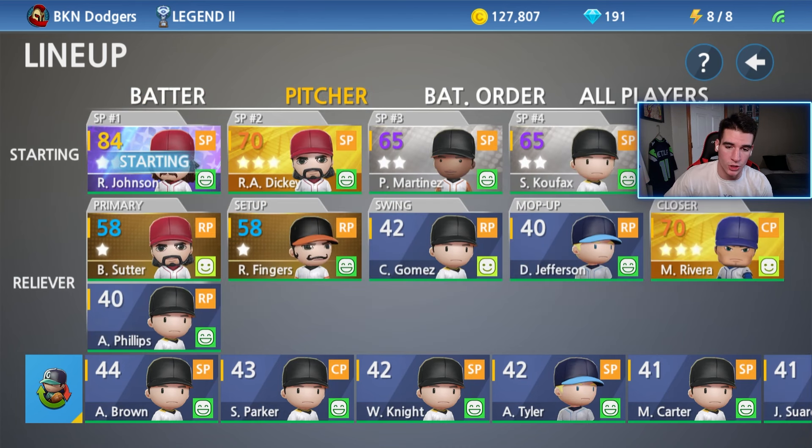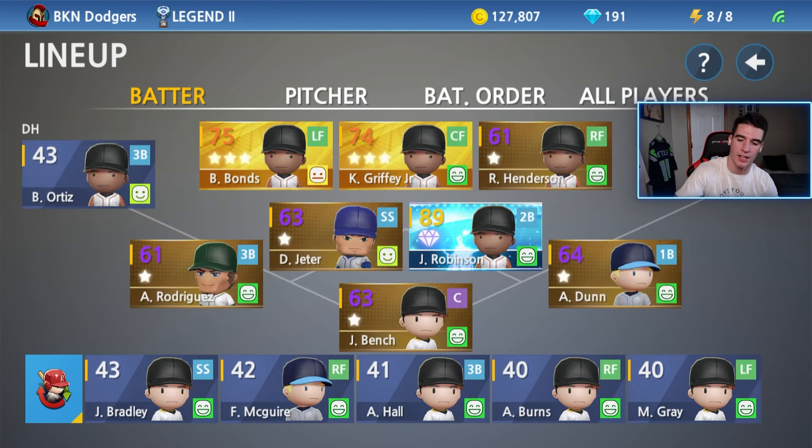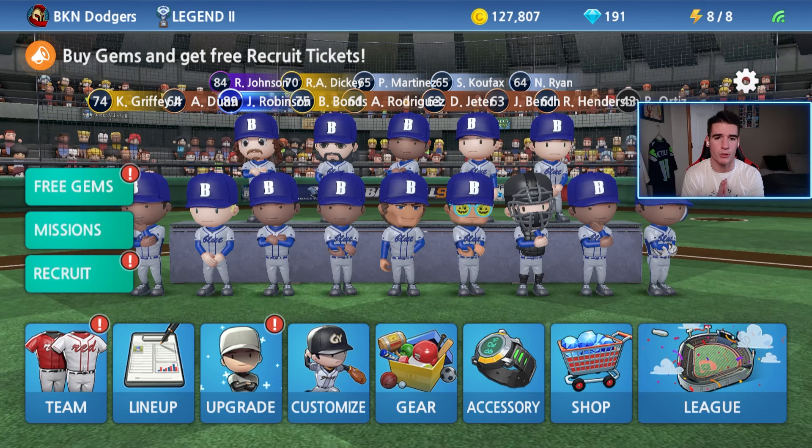This is currently what the lineup looks like, and here are our pitchers. We're gonna make Martinez and Koufax golds, Suter and Fingers silvers. Johnson's gonna be a diamond — our first ever diamond pitcher — we will also debut him in this video. And I'll make Adam Dunn a silver as well today. We have a lot of upgrading to do; we're not gonna recruit any pitchers today, but we will do that down the road.